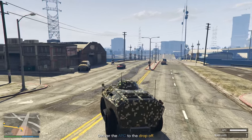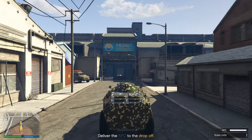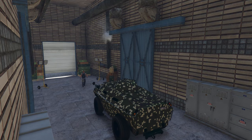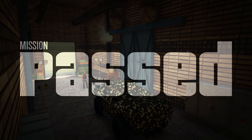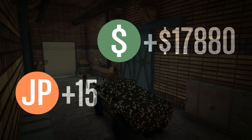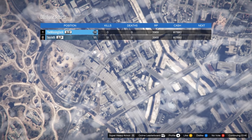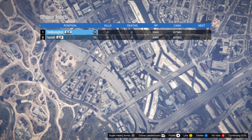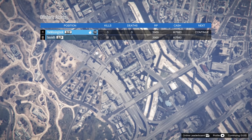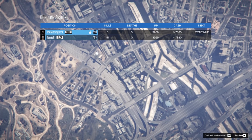It's because we had a good gunner! Oh, there's an Insurgent there — friendlies. All right guys, thanks for the loaner — gonna get my own. Thank you very much. Mission passed! Plus 15 awesome job points, 17,880 — yeah, for all that. But it was fun and it gets us lots of money off. Get some more armor — why not. Continue. There we go.